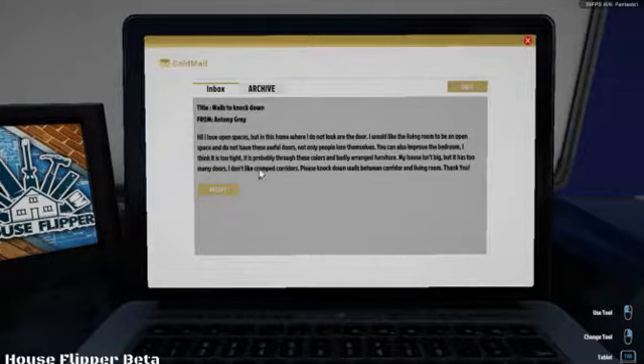Without further ado let's get started. The title is 'Walls to Knock Down' from Anthony Grey. He says: I love open spaces but in this home I do not like the doors. I'd like the living room to be an open space and not have any of these awful walls. You can also improve the bedroom, I think it's too tight - probably through these colours and badly arranged furniture. My house isn't big but it has too many doors. I don't like cramped corridors, please knock down walls between the corridor and living room. Thank you.